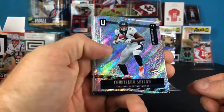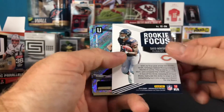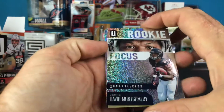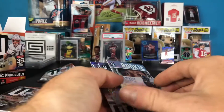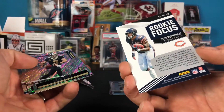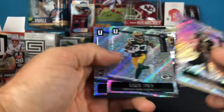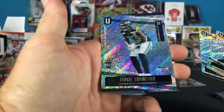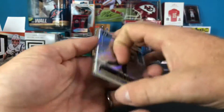Pack number three: Courtland Sutton, Darius Leonard. There's a rookie focus insert - David Montgomery. So there's an insert and a rookie card of David Montgomery. Also got a Drew Brees, Aaron Jones, and a Tedrick Thompson. It's kind of hard to read some of these names because of all that shine and glitter going on.